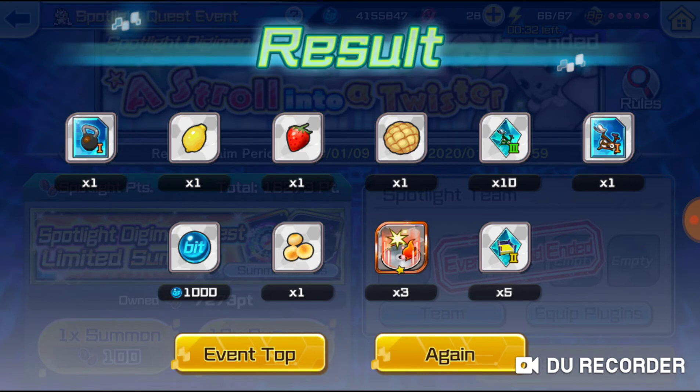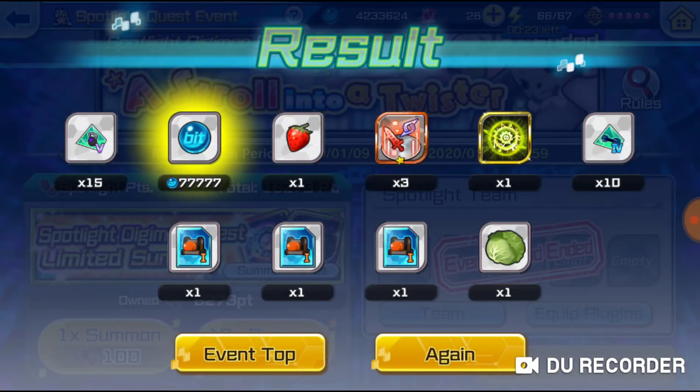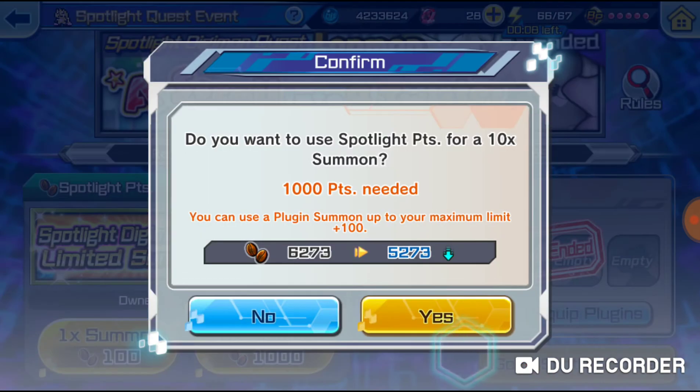Workout equipment, food, a plugin booster, and a thousand bits. Nice! We got another 77,777 bits along with workout equipment, food, plugin boosters, a hard code, and more workout equipment and food. So nice!